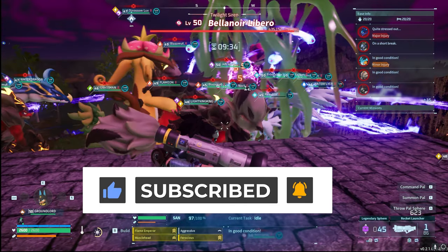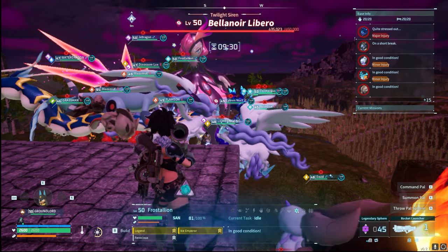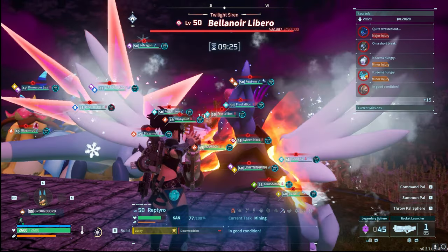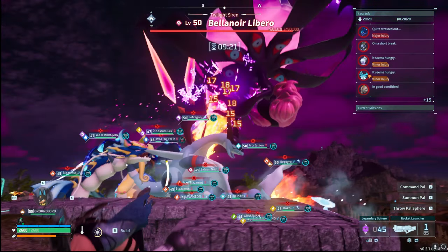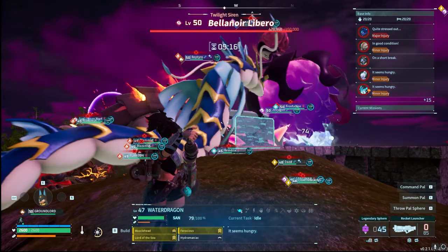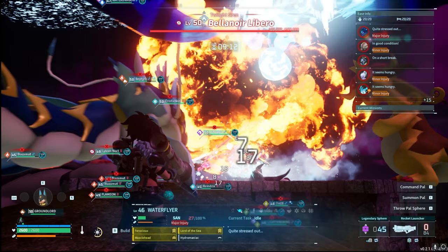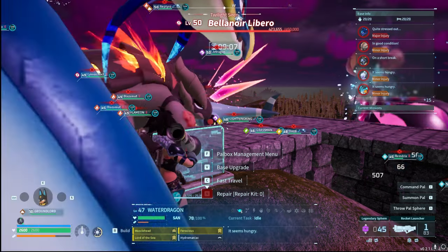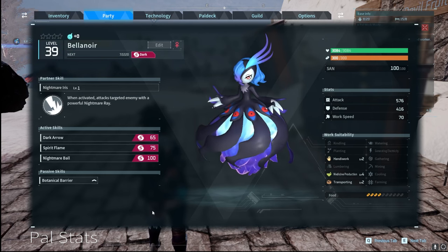Right here with Bellinor — this thing is absolutely crazy at those higher levels with an insane amount of health, and its moves just absolutely annihilate all your pals and all of your health. So it is a fun first boss event. We're going to cover everything you need to know: summoning, the best pals to use, and some tips and tricks for using your base.